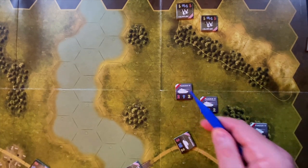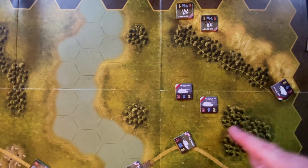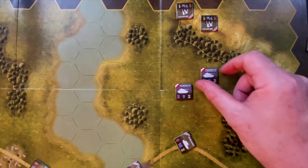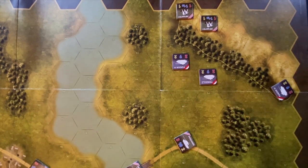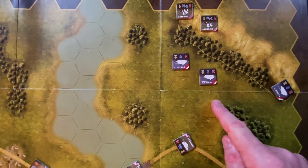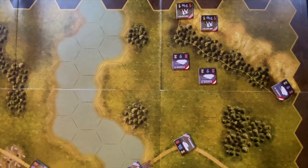German turn three — with the headquarters unit, we can move multiple Panzers in one activation. First activation moves one Panzer two hexes and changes its facing toward the approaching Pershing threat rather than the infantry, since the infantry has no range to threaten it. Second activation moves the flanking Panzer IV, turning it to face the Pershing. The Panzers are now out of range of the infantry, so the Germans are done. We go to U.S. activation in turn four.